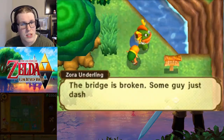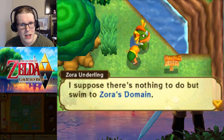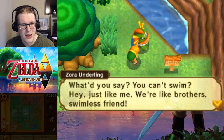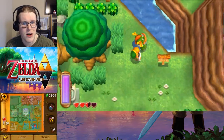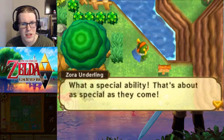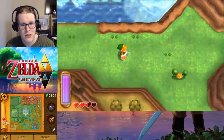The bridge is broken — some guy dashed in and jumped through. Could never do that. Nothing to do but swim to Zora's Domain. You can't swim? Just like me — swim with friends. We both can't get to Zora's Domain either. Well, that's not true — we can walk through the wall. What a special ability, that's about as special as they come. And we can head over and continue our path towards Zora's Domain.